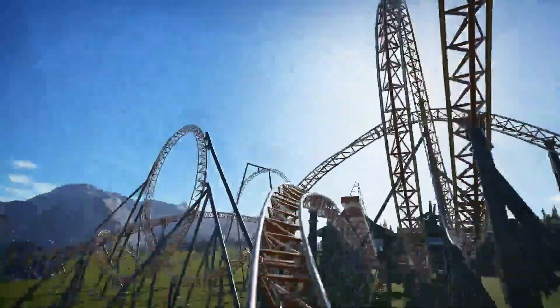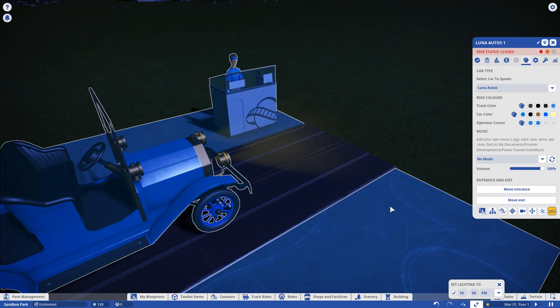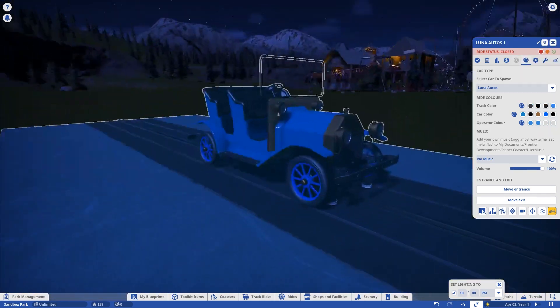And while I'm on the subject of free stuff added with the 1.11 update, they also added the ability to change the color of or remove completely the lighting on any of the ride vehicles that had it. That includes tracked rides, the new car they added, the trains, and roller coasters that have lighting like the swinging mine cars. So if you want super creepy red lights going around, or just turn it to black so the car has no lights at all — that's now possible.